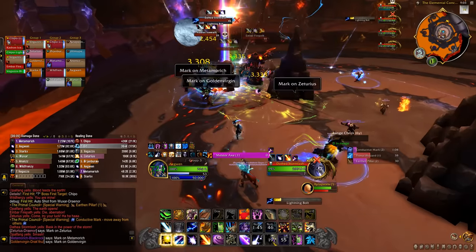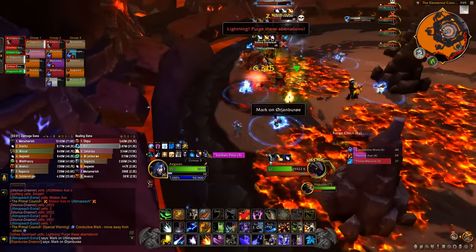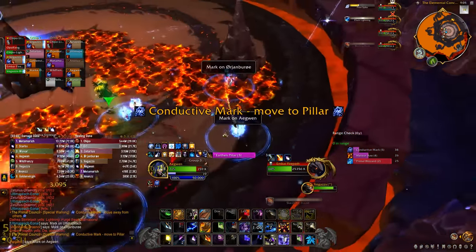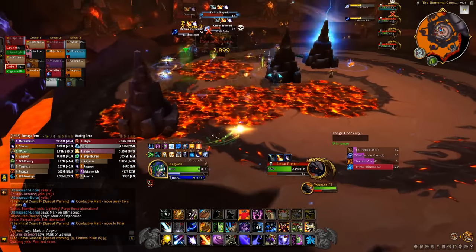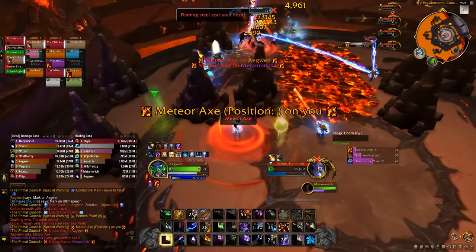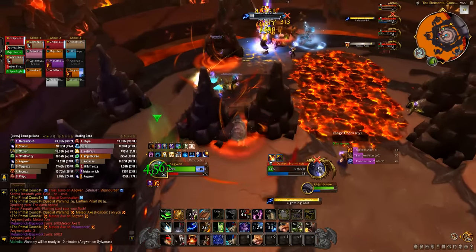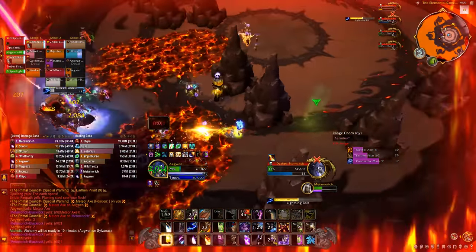The fire primalist does a cone of fire — point that away from the raid. Pillars will keep spawning from the ground, and players get marked with a lightning dot that stacks and spreads to other players if they get too close, so if you have this, get near a pillar to remove it. A big red circle marks 2 players — have those two stand together near pillars, breaking them and leaving a fire area on the ground. Get out of it.